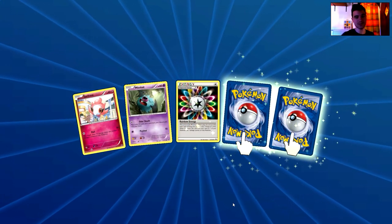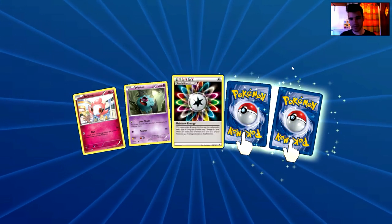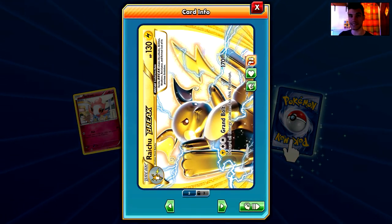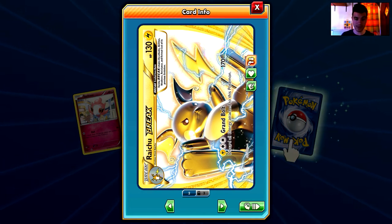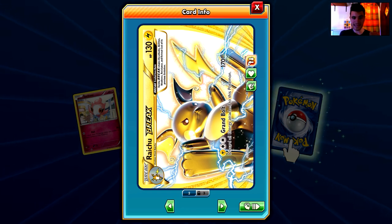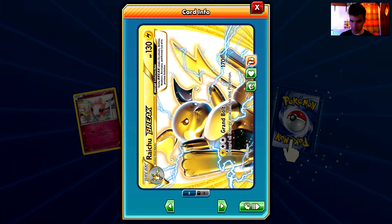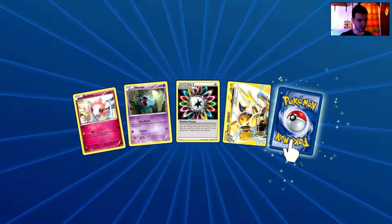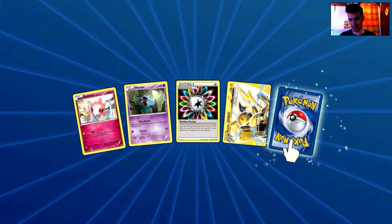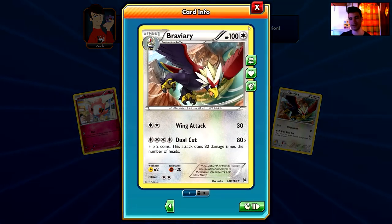The last pack has a Break card — what an awesome way to finish! We have a Spritzee, a Buneary, a Rainbow Energy — the Break card is a Raichu Break! I'm definitely trading Raichu Break, so if you're interested hit me with a message on YouTube. Could the last card be an ultra rare? It's a Braviary — a non-holo rare — but still amazing.